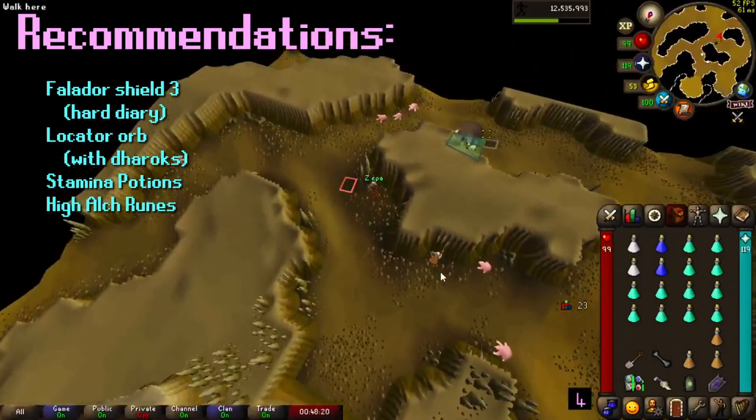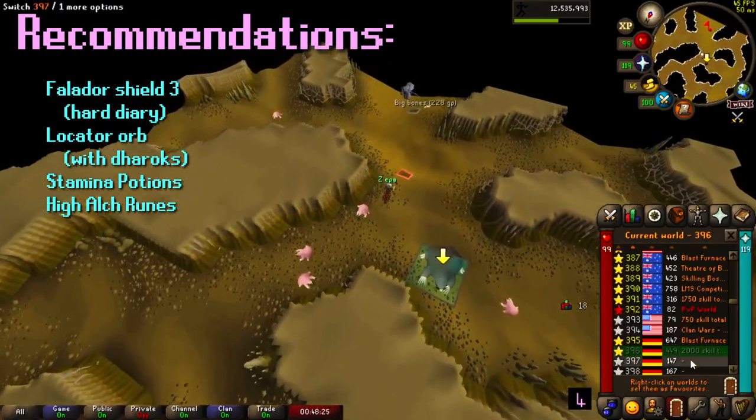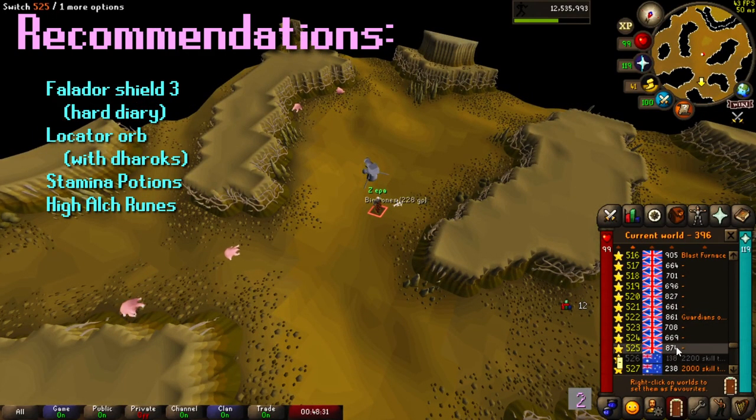If you have the Falador Shield 4 or 3, it'll be so much nicer to get the mole down, as you will have the mole locator effect on your shield so you can always see where the mole is with an arrow.